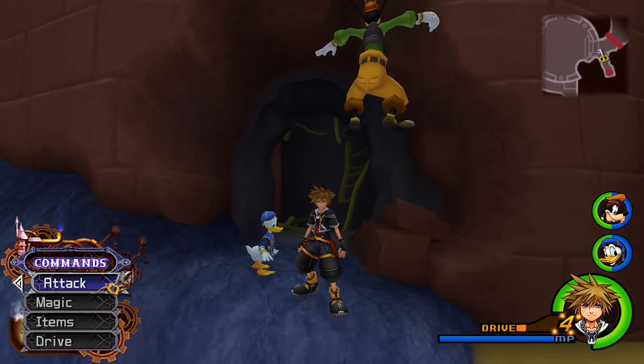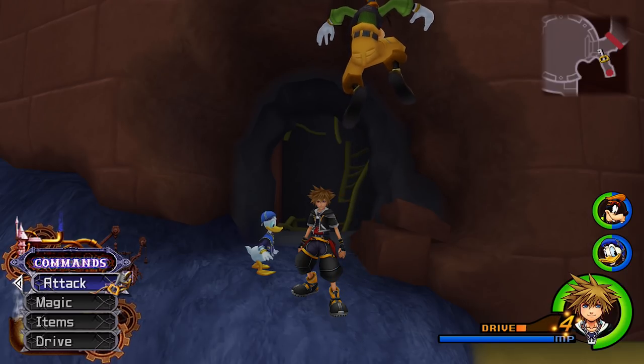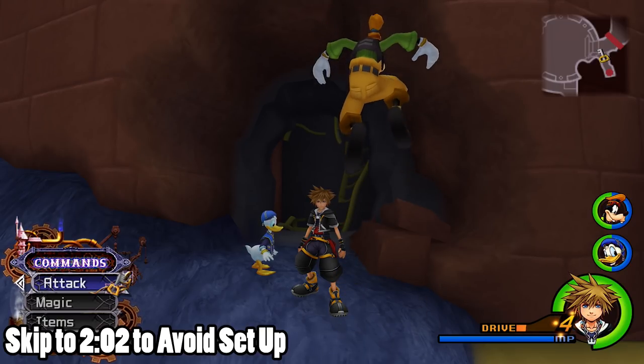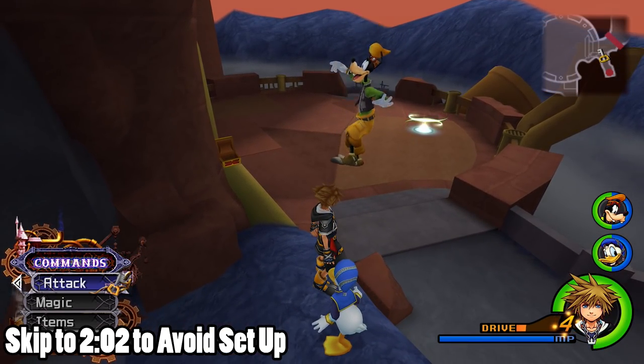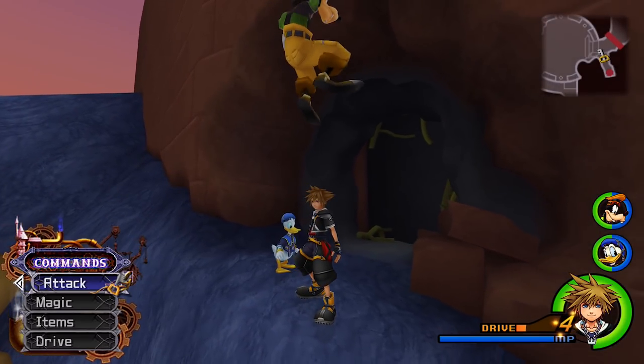Hello everyone and welcome back to Kingdom Hearts 2 Final Mix on the PlayStation 4. We are on Critical Mode. This is an Extras episode where we are going to the new and hidden dungeon here in Kingdom Hearts in Radiant Garden, in the Postern, which you can go to from the world map. This is the Cavern of Remembrance.